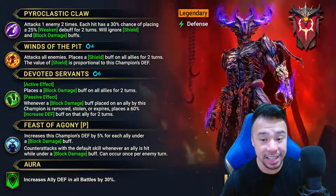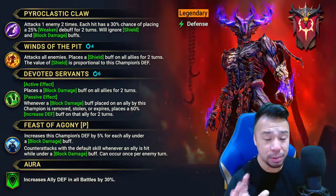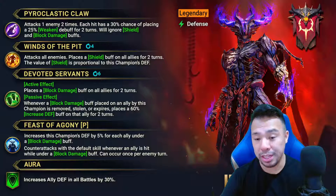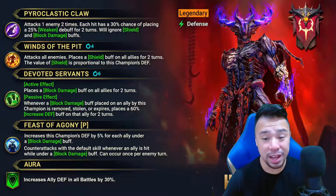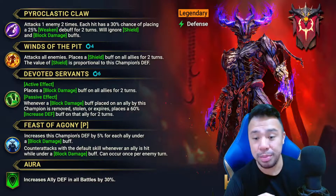He has a double-hit A1 — each hit has a 30% chance of placing Weaken and will ignore Shield and Block Damage. That second part is more for arena and PvP, but can be useful for PvE as well. That Weaken will help bring down bosses a lot quicker.